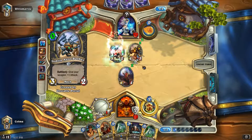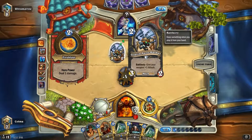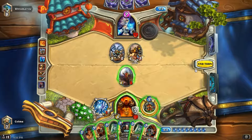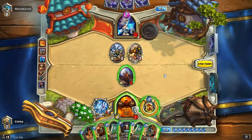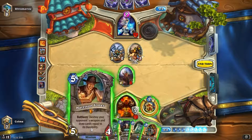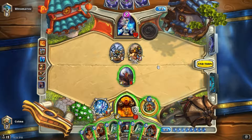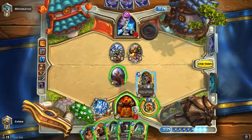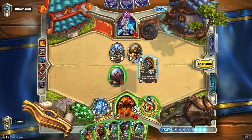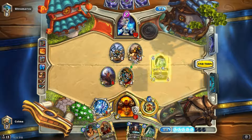Now, is it going to be another Effigy? Well, if it is, we should probably kill this minion — we don't want her to get a three-twelve. I think maximum tempo is the call, so I'm going to play the Belcher. But also if it could be Mirror Entity, we can kill the Deathrattle with our weapon. Let's see — not Mirror Entity. Let me play the Belcher.